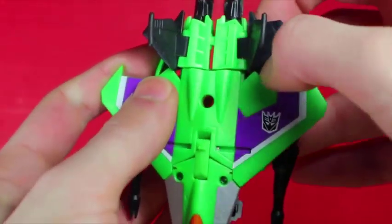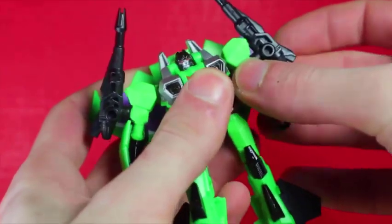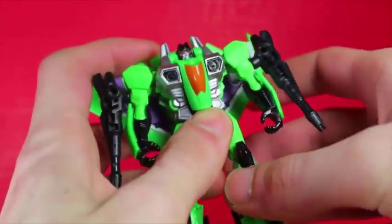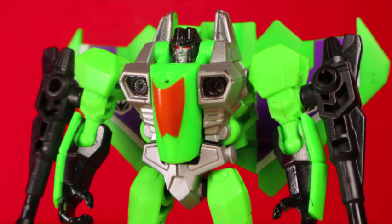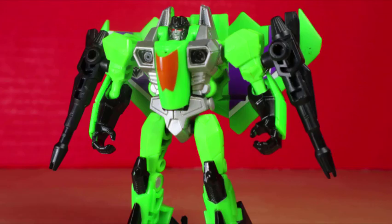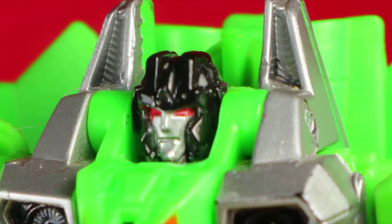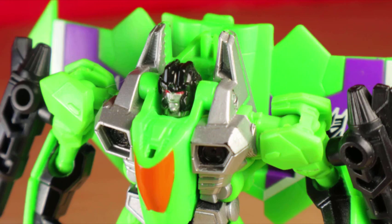Robot mode. Acid Storm is so simple to transform, but the robot mode is actually more satisfying than some larger seeker molds. Robot mode brings in more silver and black, but the green remains prominent. One thing that's disappointing is the head — the paint is a little messy, it gets the point across, and the sculpt has all the features of a Seeker, but with the pin shoved right in there, there's no head articulation. Given the size, it's not a big problem, just a burden of how it's developed.